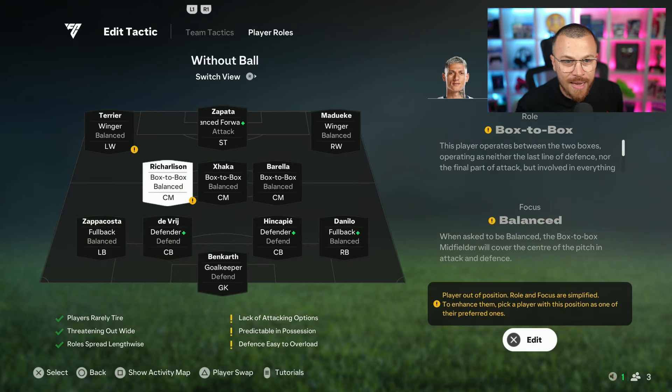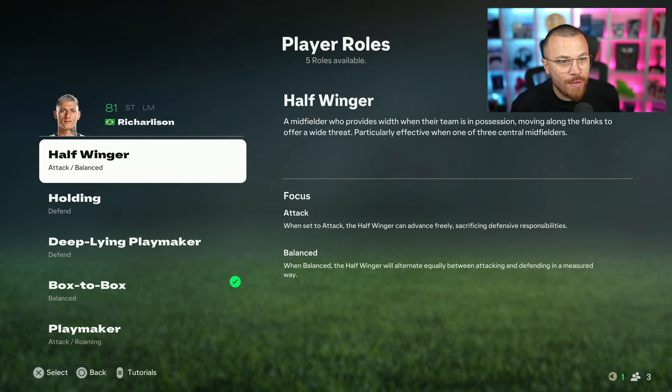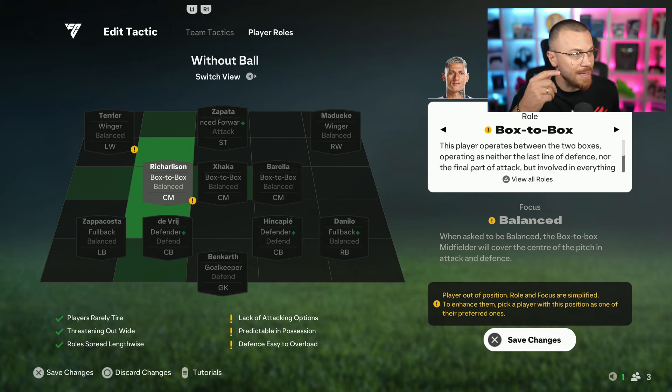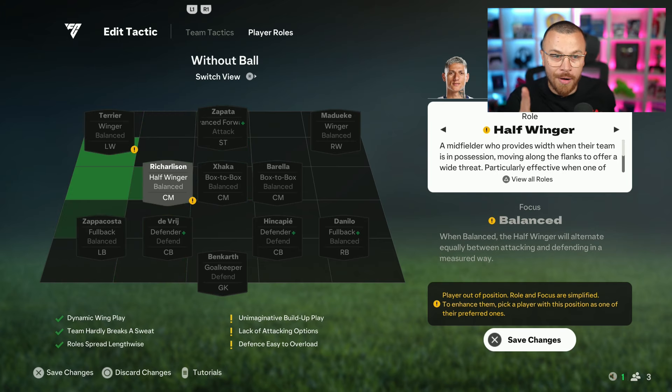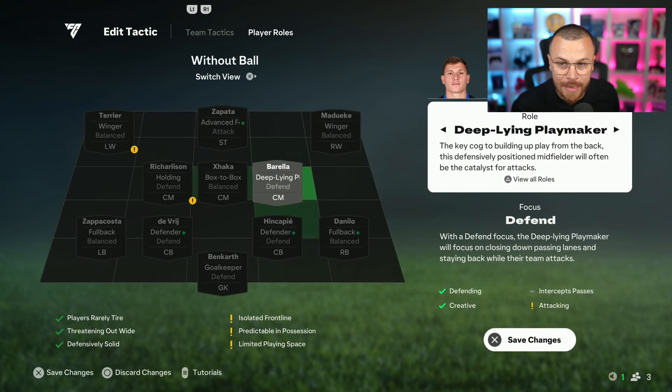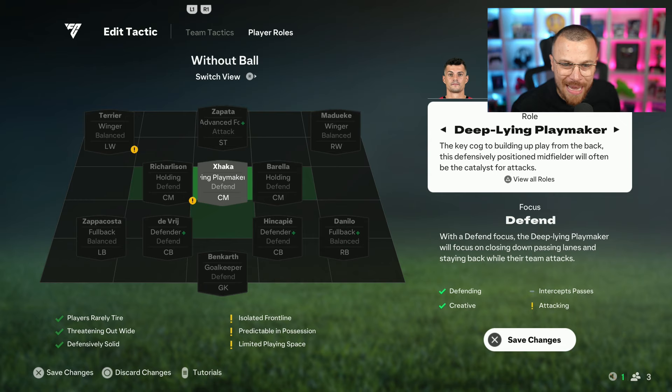Regarding the midfielders — plenty of options. I'm going to select my first box-to-box midfielder. We've got Half Winger, Holding, Deep Line Playmaker, Box to Box, and Playmaker. You can see the way the player moves on the field depending on your selection. Box to Box — in my opinion this is the best option — your CM moves forward and backward to help in defending. Half Winger moves to the wing — maybe you want that, but I don't recommend it. Holding is a bit more defensive, and Deep Line Playmaker is extremely defensive. I'm going to go with Holding for the left and right midfielders, and Deep Playmaker for the one in the middle.